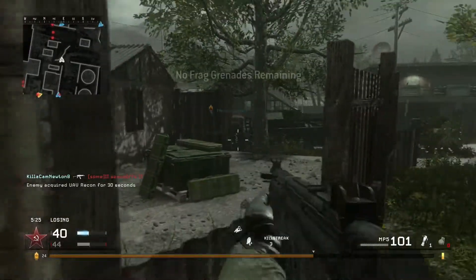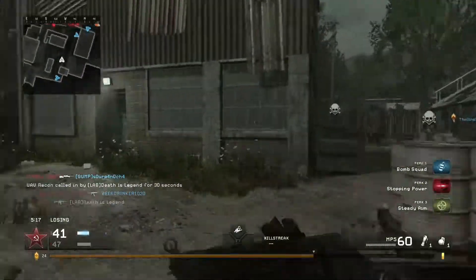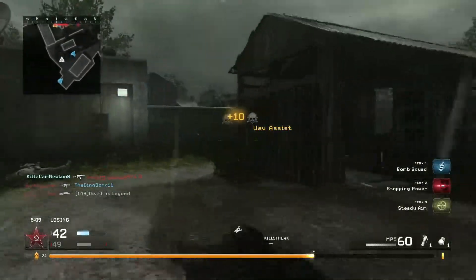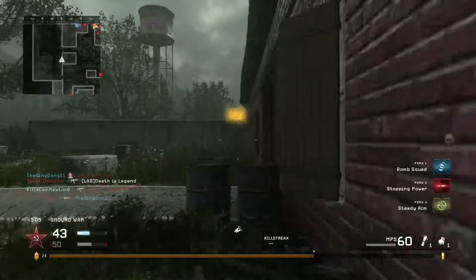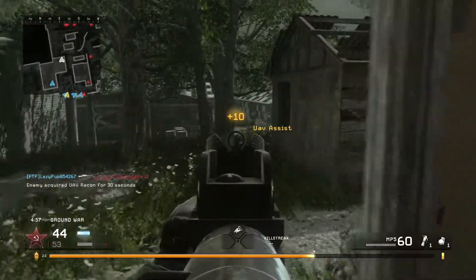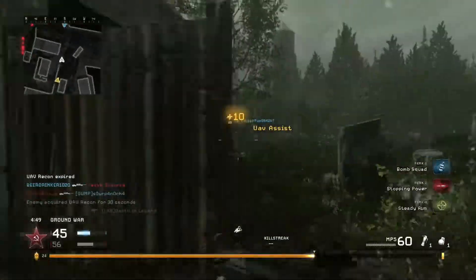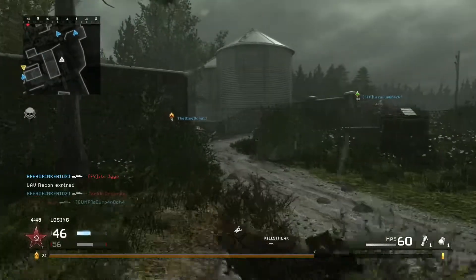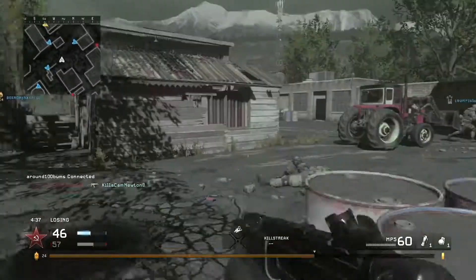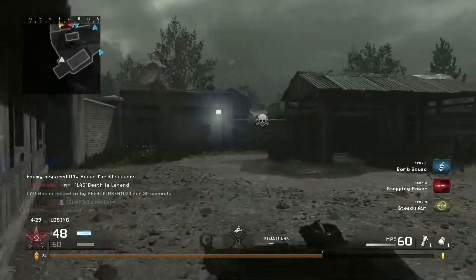Yeah, you can go assault rifle on this one. You can even go sniper and shotgun — there's spots on this map that are pretty good for those. I just got sniped right there. The kick on the MP5 sometimes gets me, dude. It has a weird recoil pattern where it kicks to the right or something — it really throws off your aim sometimes.